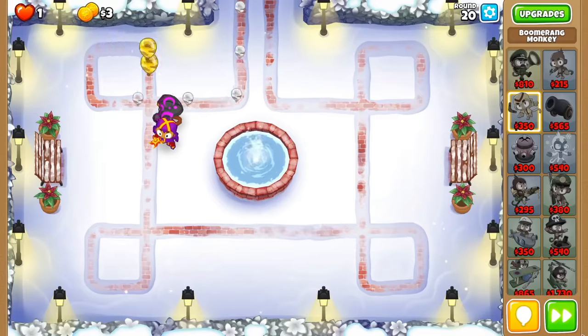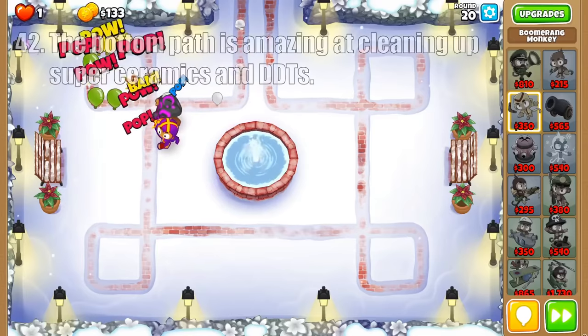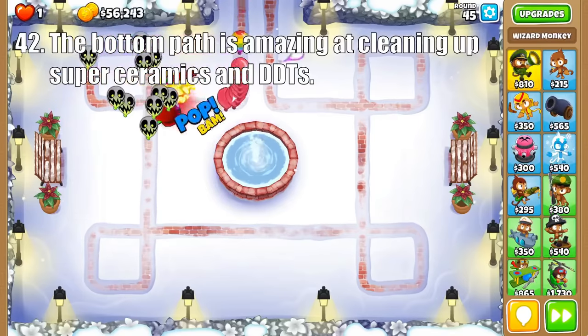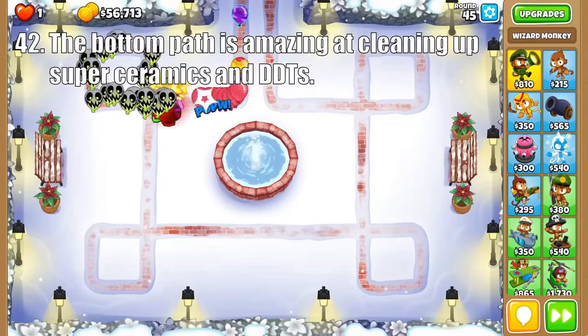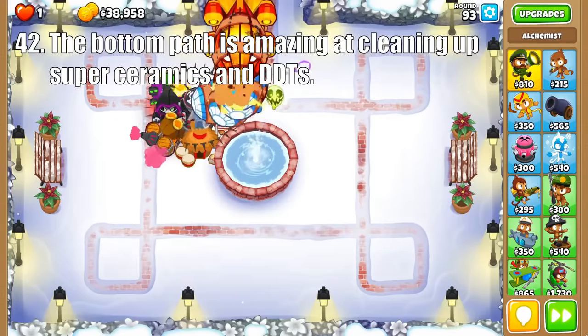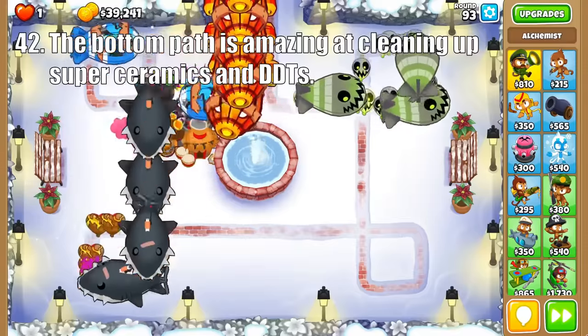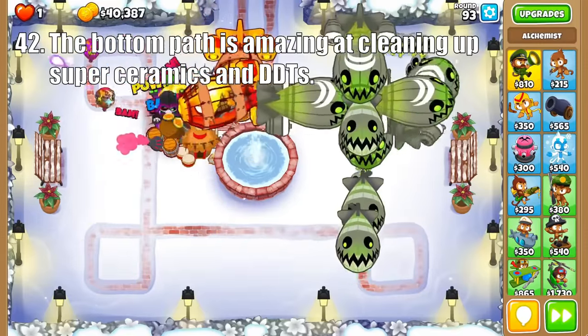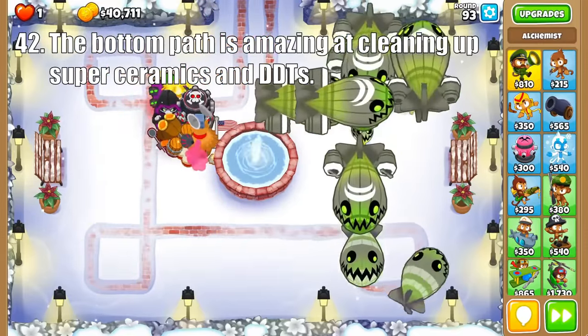Onto the bottom path, the Shimmer upgrade is a useful decamo option, especially when placed on curves, but the real power of this path starts with the Necromancer, which is an amazing cleanup tower as the zombie bloons move backwards on the track. Then the Prince of Darkness is one of the best exit defenders in the game, as undead moabs and BFBs demolish dense packs of Super Ceramics and DDTs, all for a low price compared to other tier 5s.